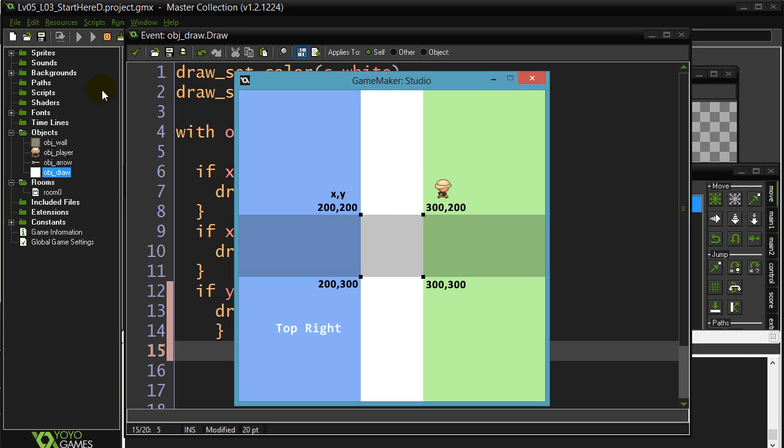Not bad! And here we should get both, right? Because it's doing both of those if statements. So it looks like the gray part's working perfectly. Success.